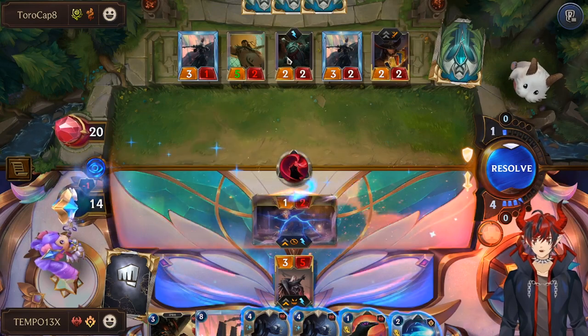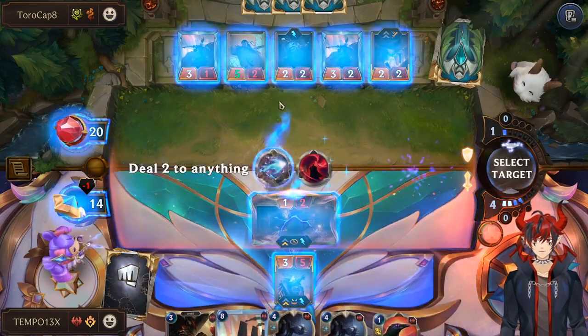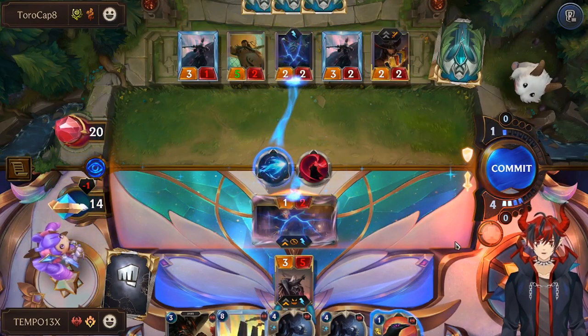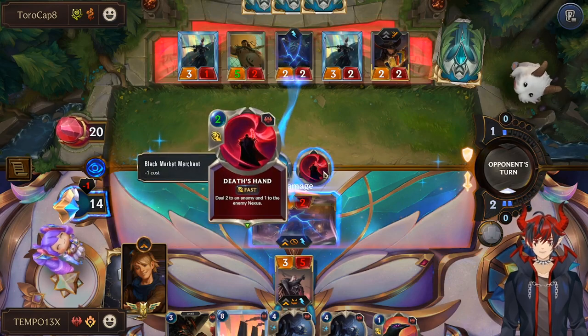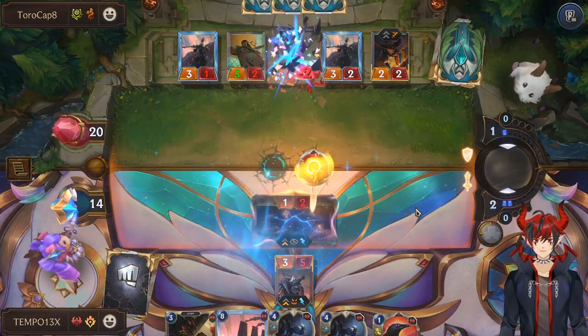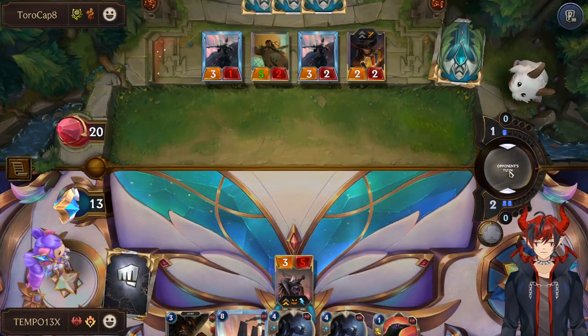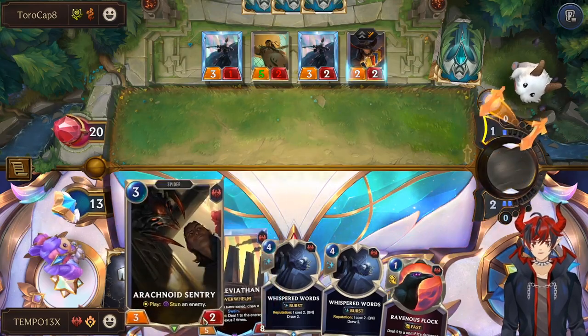They took my Death's Hand from the bottom of my deck. Rest in peace, Ez — that's kind of lame. Let's go ahead and Mystic Shot this then. My Death's Hand — my card. Well, we have Leviathan at least.